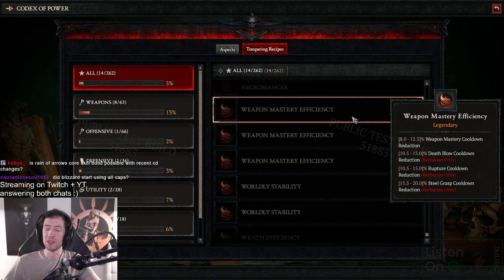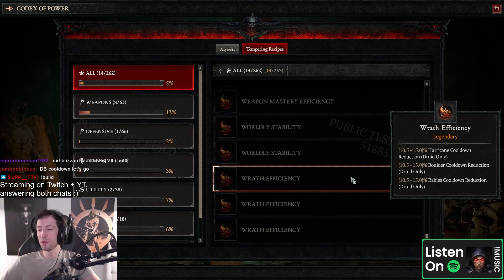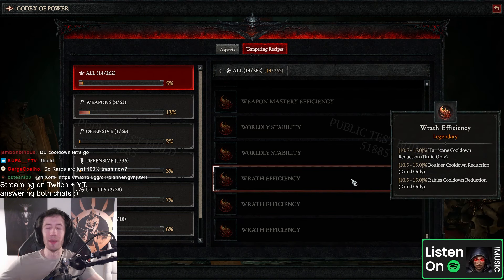Worldly stability — resource generation versus cost reduction. Wrath efficiency — Hurricane cooldown reduction, Bulwark cooldown reduction, Rabies cooldown reduction. There's hurricanes — oh man, I really need to make a hurricane druid, dude. Alright, I think that's all the effects, guys. So there is some insane stuff.